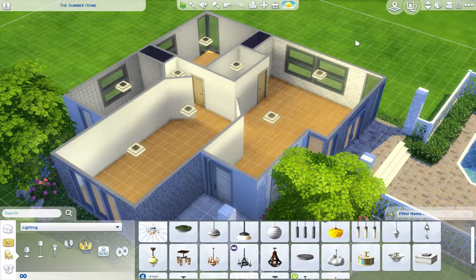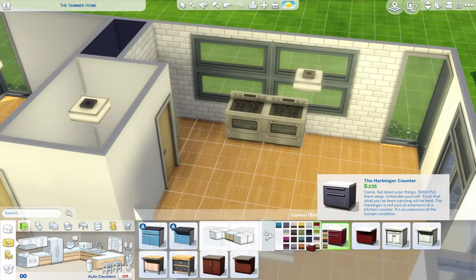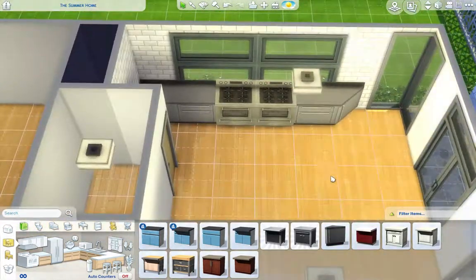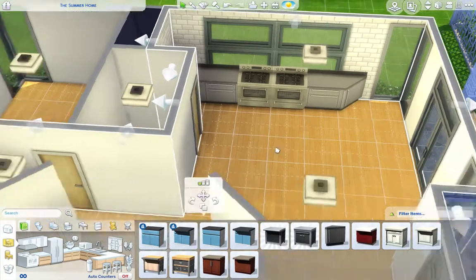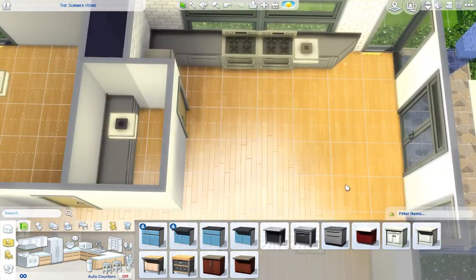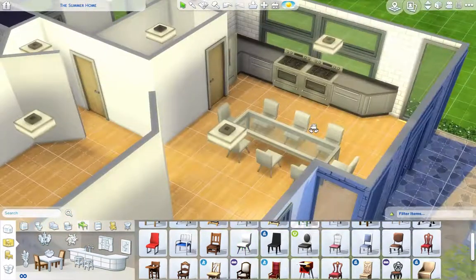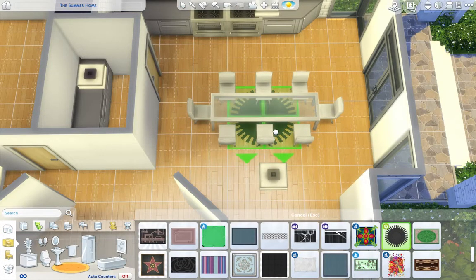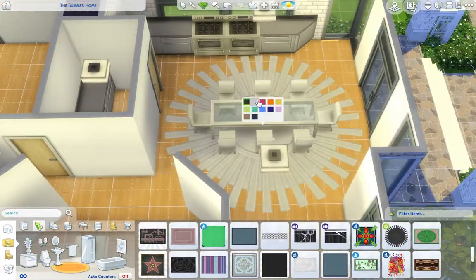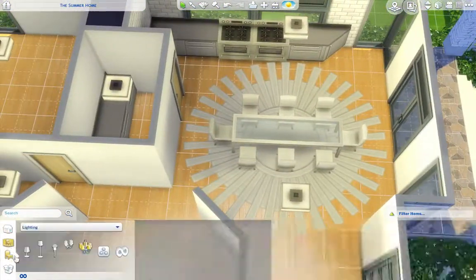It has quite a nice big living room. The kitchen is quite small — I was tempted to add an island in, but instead we just have the dining table. It's not too bad because it has a little utility space which, when we get the eco stuff out with the laundry in, can be used as a laundry room.